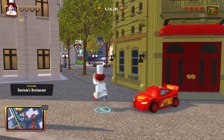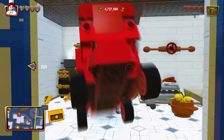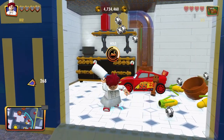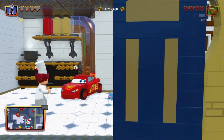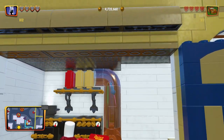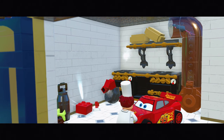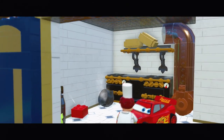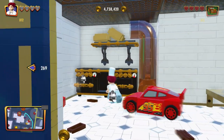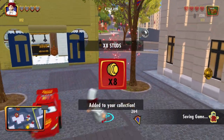There should be a red brick - oh, right here! I bet he calls out Ratatouille. There it is. All right, what red brick is this? We've got ourselves eight times studs.